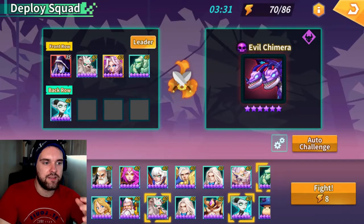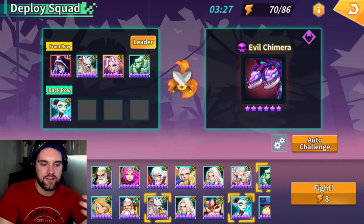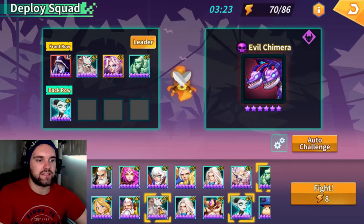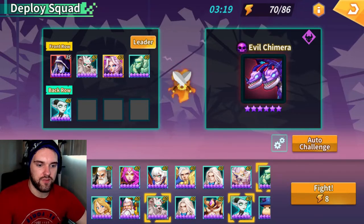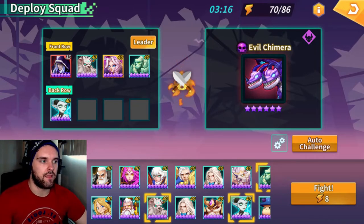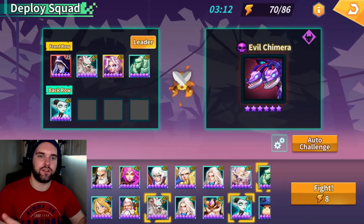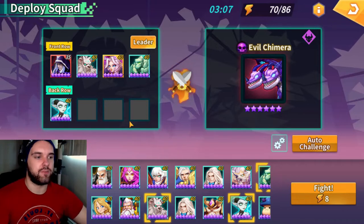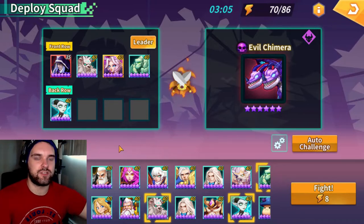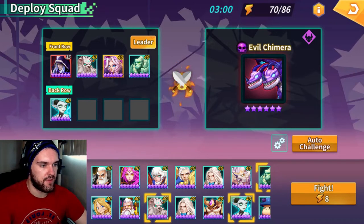When building a lair team, you're not thinking about the damage you're doing — you're thinking about how this team is going to survive. Any dungeon team really balances between keeping your team alive and how much damage you can do. Speed teams do enough damage that you don't have to worry as much about keeping everyone alive. This team has a nice solid build for the survival side.